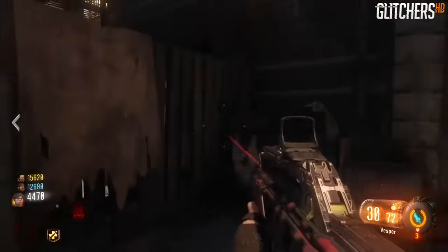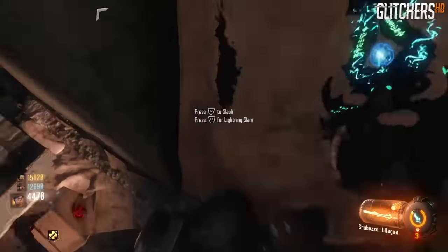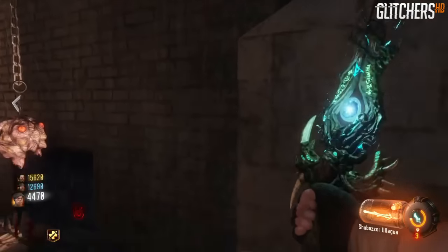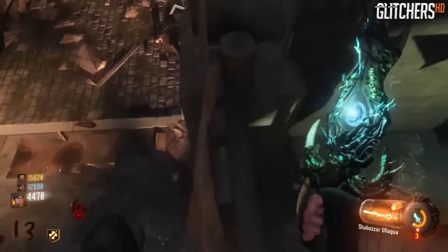So we're in the Footlight District. We have our sword. We're going to notice there's a fence here and there's a wall. We're going to wedge yourself in the corner and press L1 or LB to Lightning Slam. And it should levitate us up and drop us on the fence if we did this correctly.